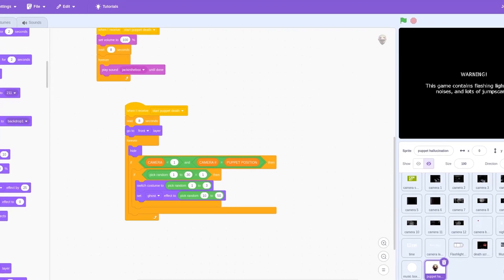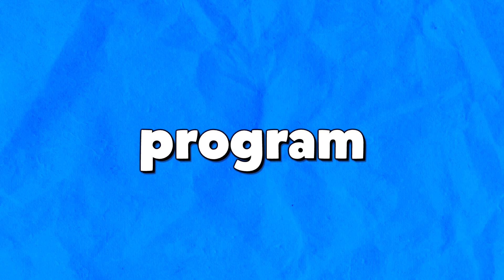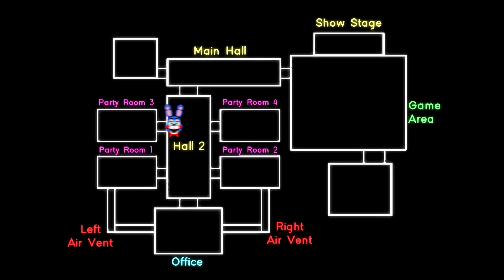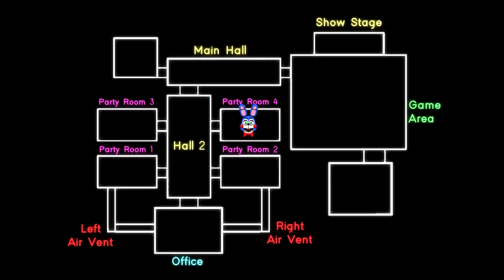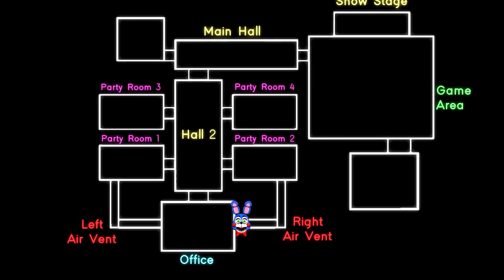Let's introduce the puppet — this animatronic is unique as it only starts moving when the music box stops playing. Then we need to program Toy Bonnie. He starts from the show stage, then moves through party room 3, party room 4, party room 2, and the right air vent. Ultimately, he makes his way to the right office vent for the final encounter.